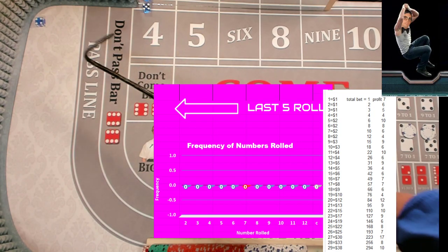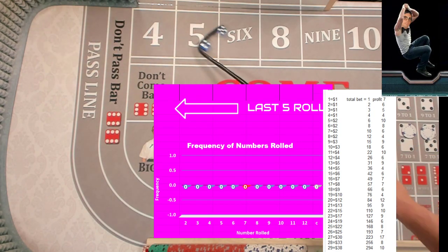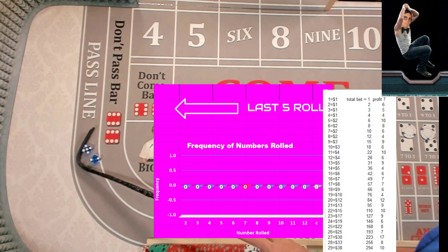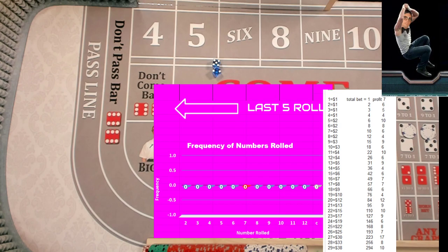Appreciate everybody watching my videos, thank you so much. We got a nine. Hard six. We got a seven — reset both numbers. We're going to mark the seven for the four column and mark a C for the seven for the ten column.